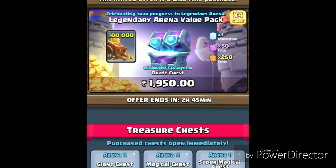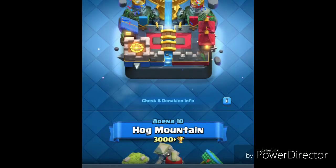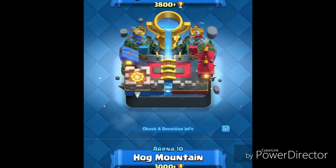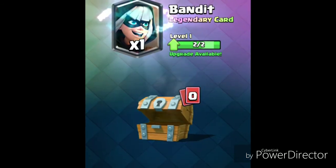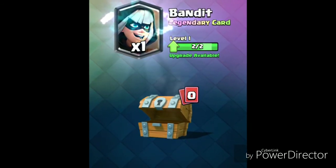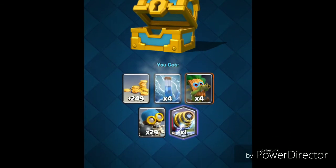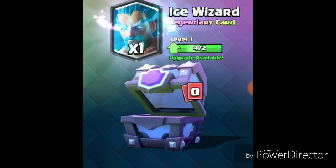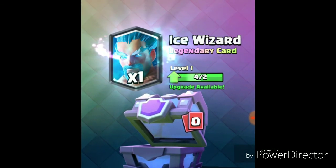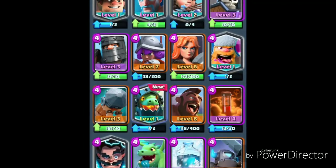Now you'll get the screenshots of some legendaries I've got. I have this draft chest that I will open. I just came to legendary arena — I got a Bandit in a free chest, then a Sparky in a gold chest, and then the super magical chest gave me Ice Wizard. I also got an Inferno Dragon.